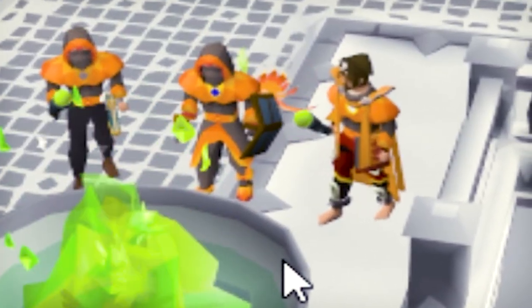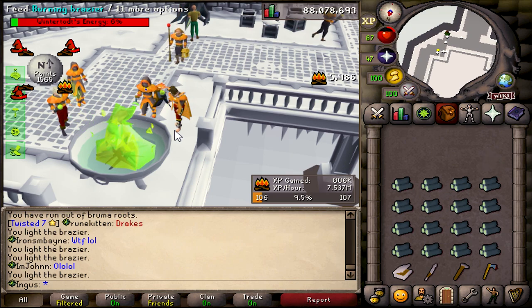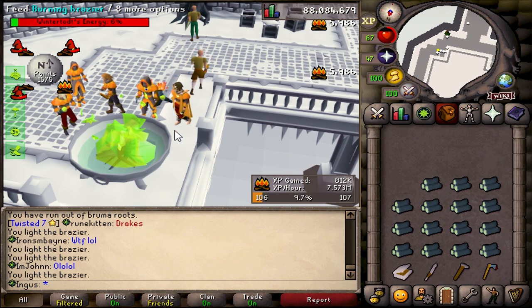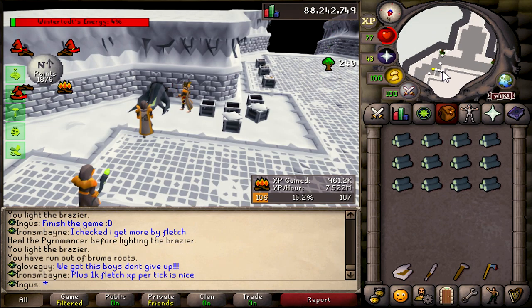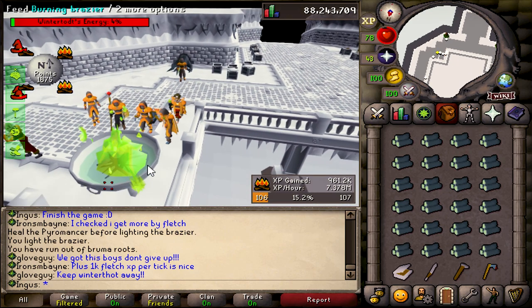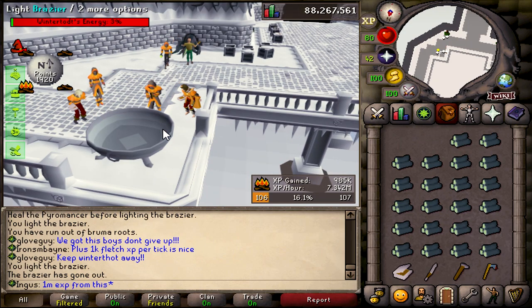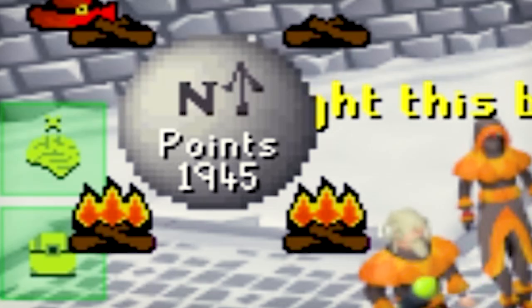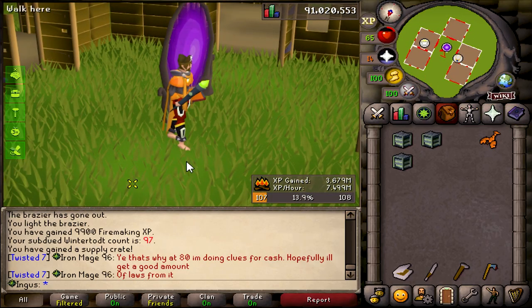My main goal right now is to get 25 million firemaking XP, because it'd be nice to get some extra seeds and it'll also be a nice boost for the points. We can also train agility in between. Sounds like a good deal — plus we're getting 7 mil XP per hour, so I'm fine with that at this stage in the game. No one's doing Wintertodt. Just look at those points. Here's a few crates for you. We're getting pretty close to 100 kill count.